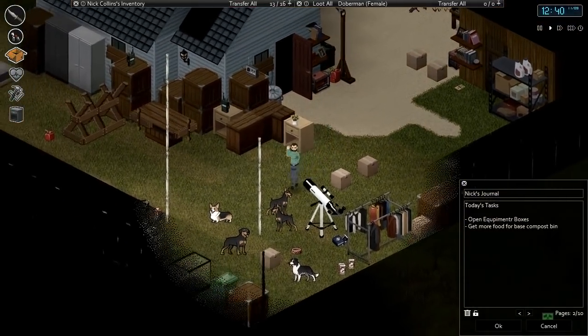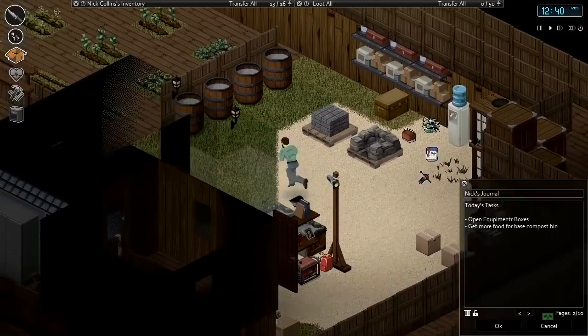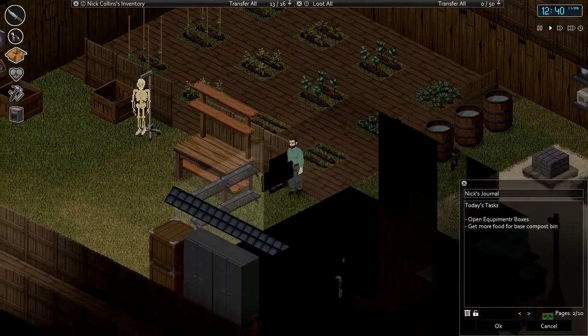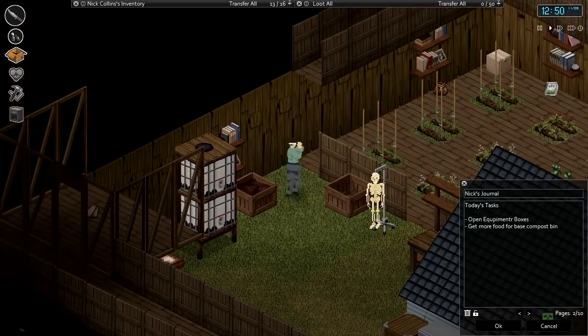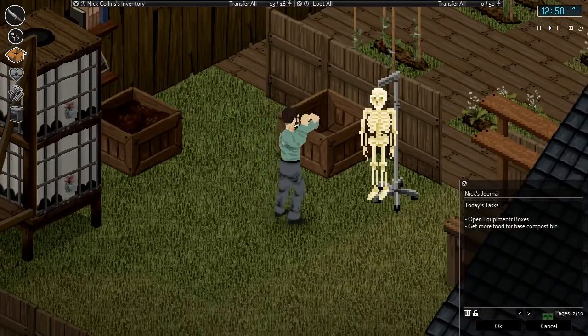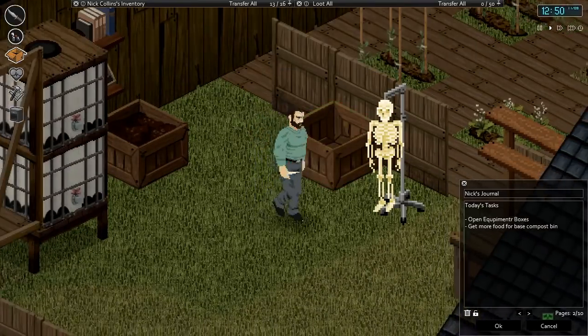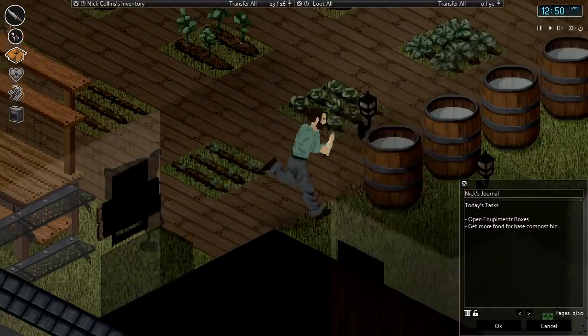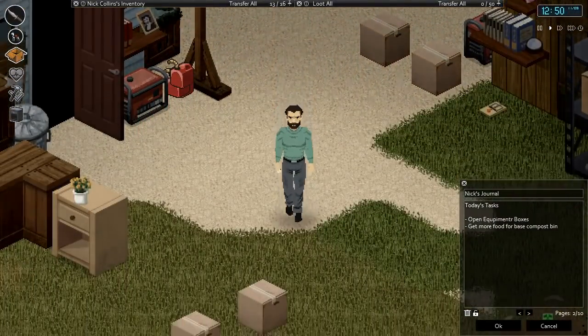We've also got some pet boxes down here, and we also want to try and get some more rotten food for our compost bin, because I think this thing is completely empty. We're probably going to have to fill it up again to 50. Should have probably been a little bit better at keeping this somewhat full — once it's emptied, it needs to go to 50 to restart composting again. We'll see if we can find some food this episode for that.